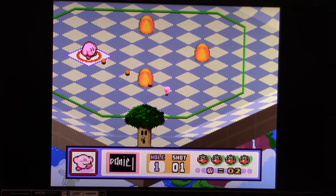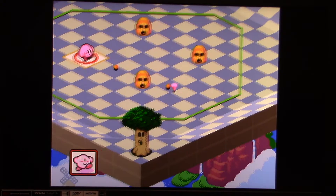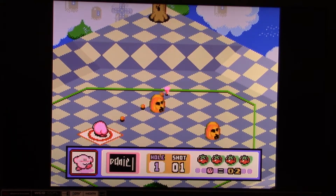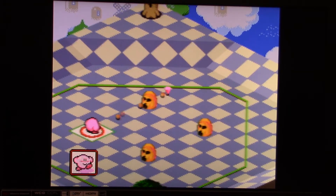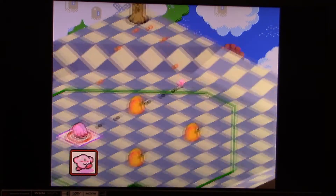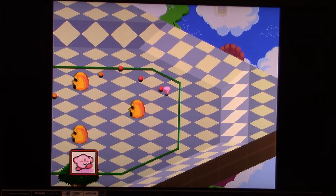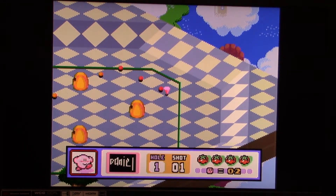Now what you're supposed to do in this game is that you've got to defeat the enemies that are on each hole all throughout the course. As you defeat the enemies, the last one becomes the hole, and that's where you're supposed to go to complete the hole. For the controls, you just move around with the control stick, and you can also adjust your power by going up or down. If you press up, you can go into a chip shot, or if you go down, you can choose to have some additional power.